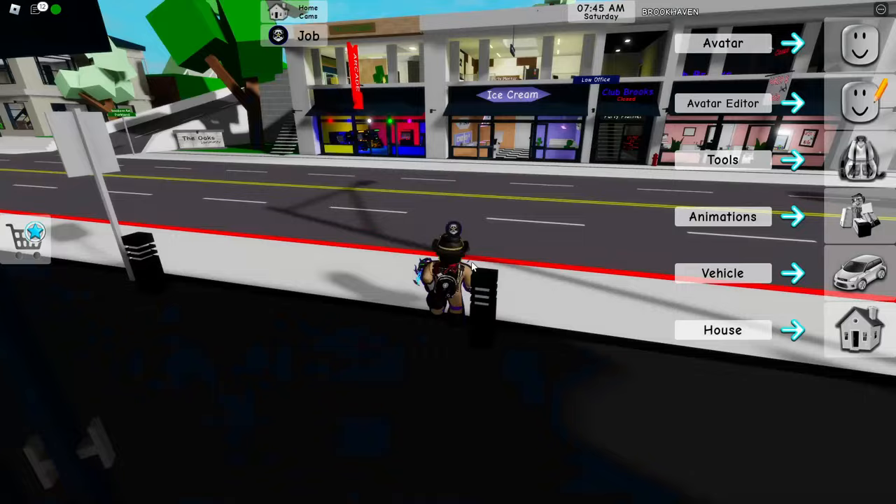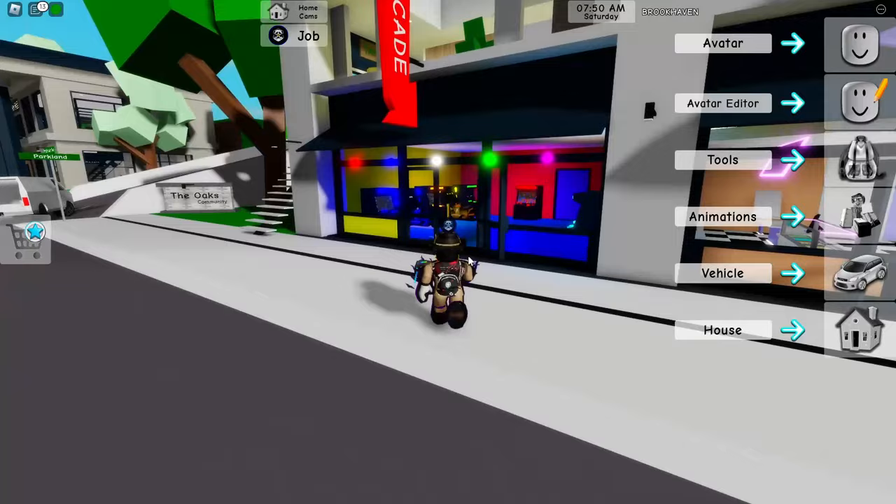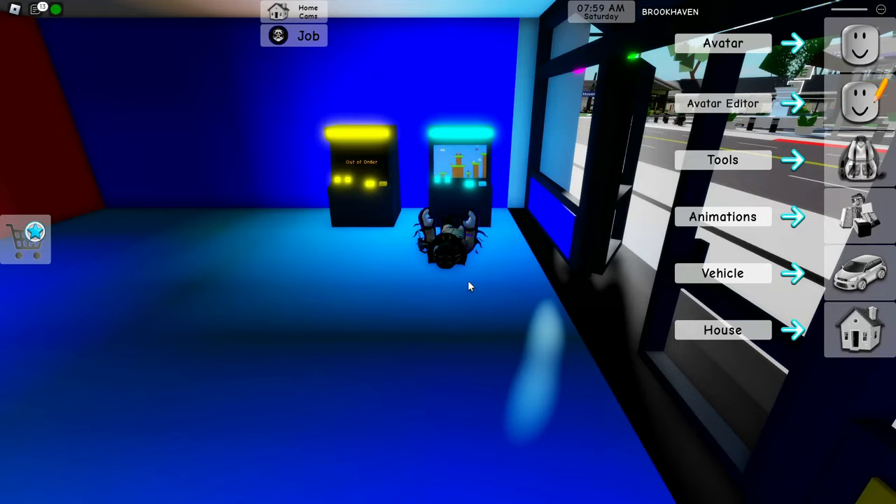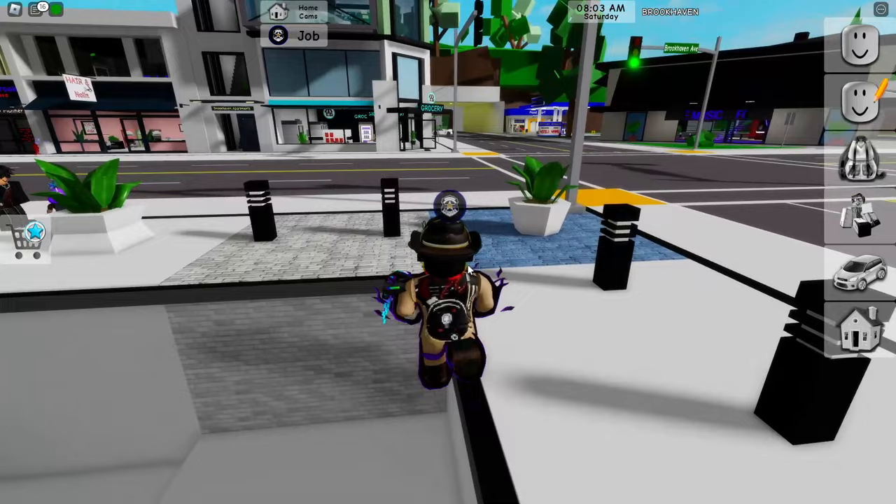Now after you've done that, go ahead and go over to the arcade right over there. Click on E and basically play this game. Now after you've done that, all you can do is just respawn your character just like that, so just wait a bit until you respawn.